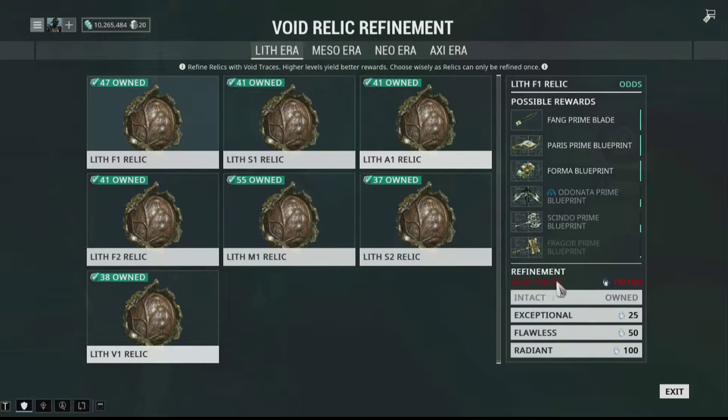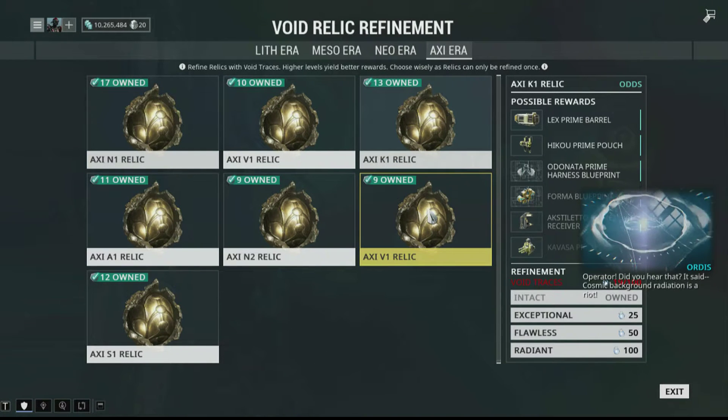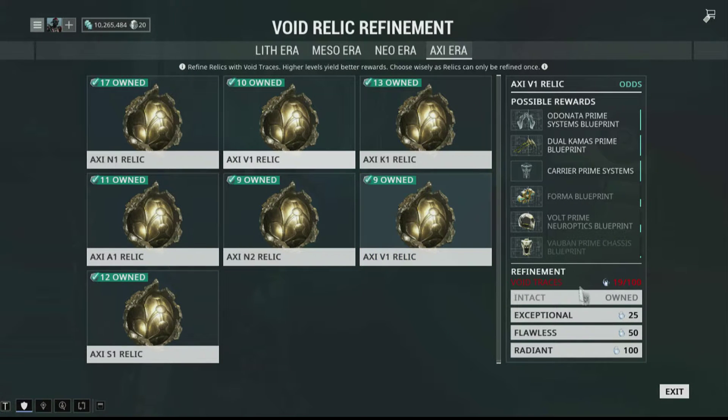Void Traces can actually open one of these things. I should probably gather more traces just to make sure. The Orbiter said: 'Cosmic background radiation is a riot.' I think the Void Traces thing is going to help you boost your chance — yep, it's making everything equal. You can get: Volt Prime Chassis, Volt Prime Neural Optics, Forma, Carrier Prime, Dual Cestra Prime Blueprint, or Atomos Prime Systems.